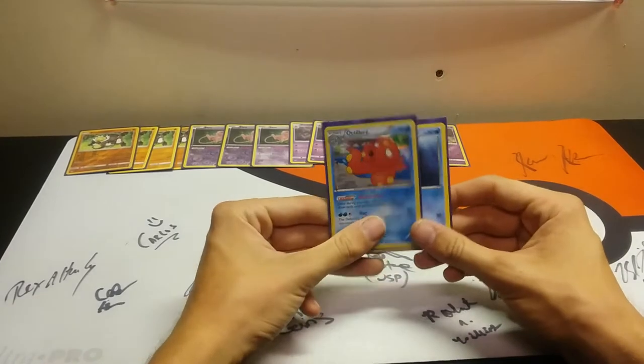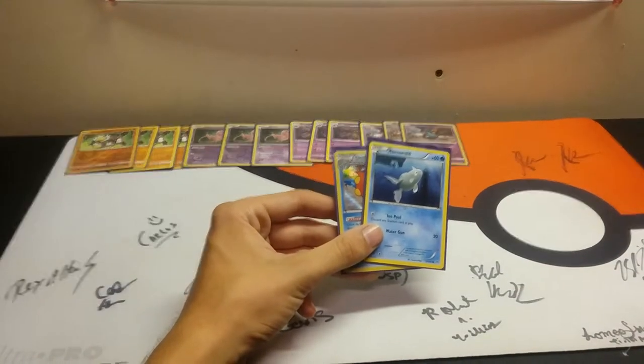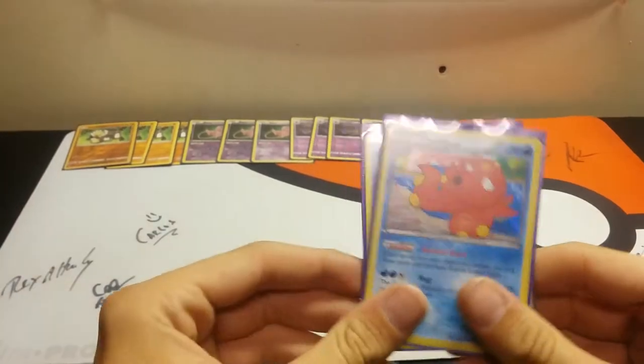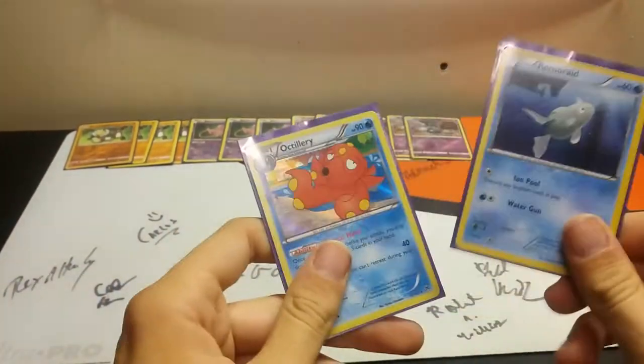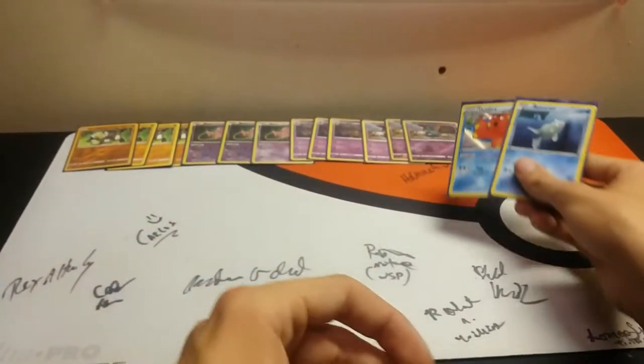We only run a one-one Octillery line just for draw support. Allowing us to draw up to five cards is huge, especially if we're dead drawing — which doesn't happen often, but if we do, this will help us get out of the situation.